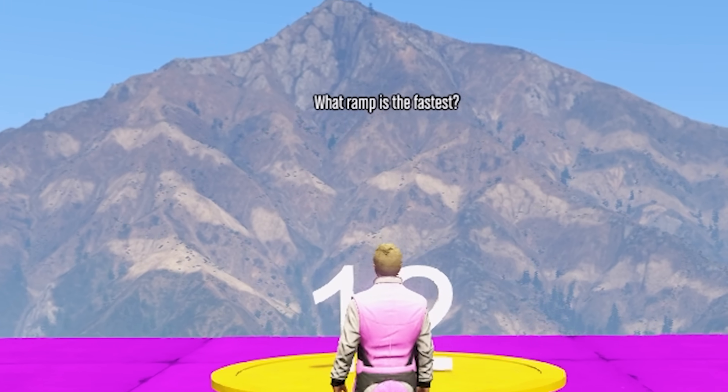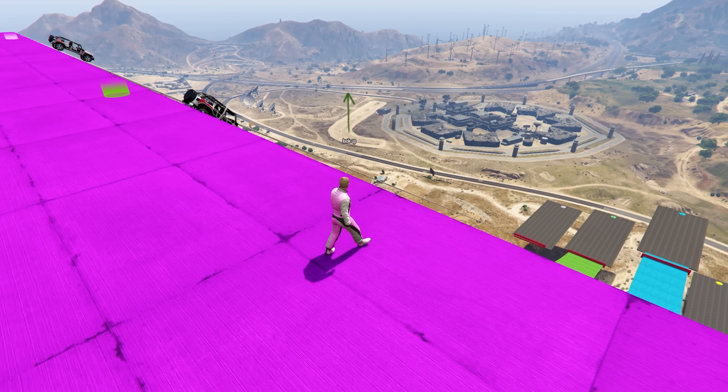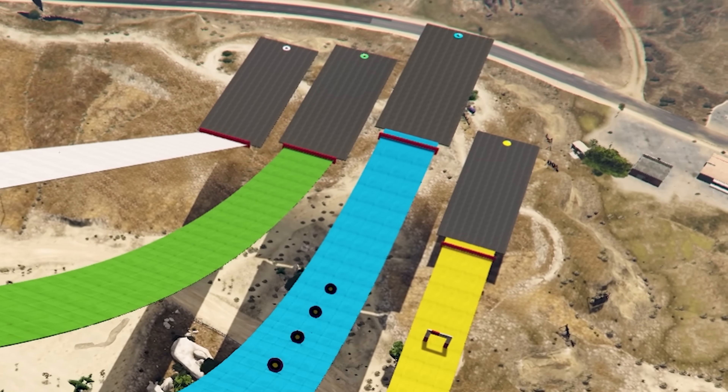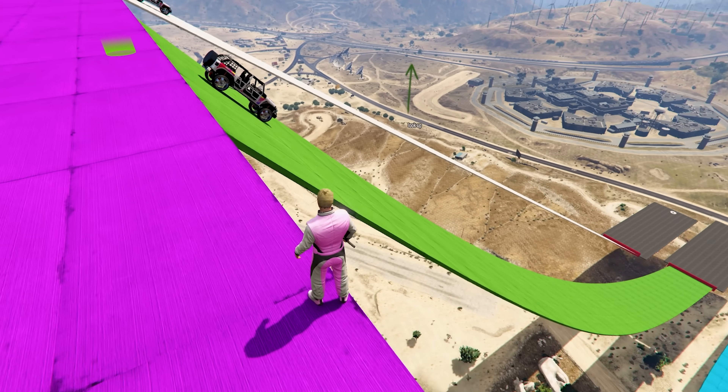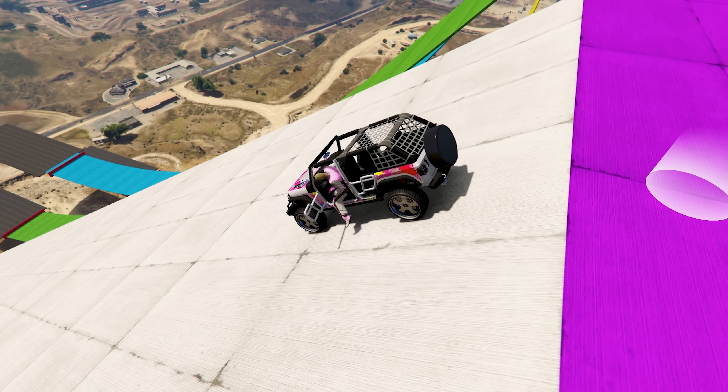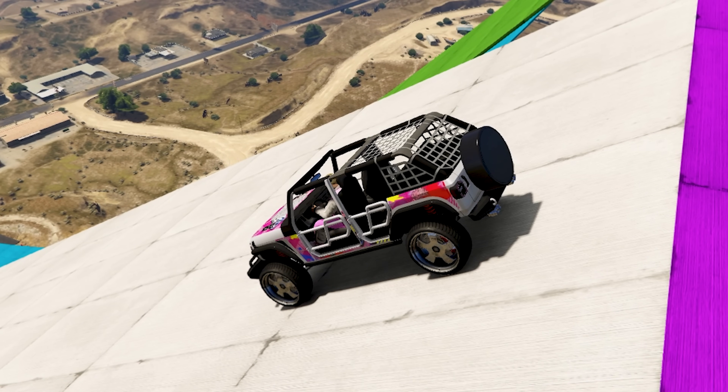Which ramp is the fastest? 12 seconds to get down to the bottom. The length of each ramp is actually the same. However, the difference is they have different slopes to get down to the end area. They go straight, steeper, steeper, and then basically sheer wall. So first, let us begin with the least steep ramp.